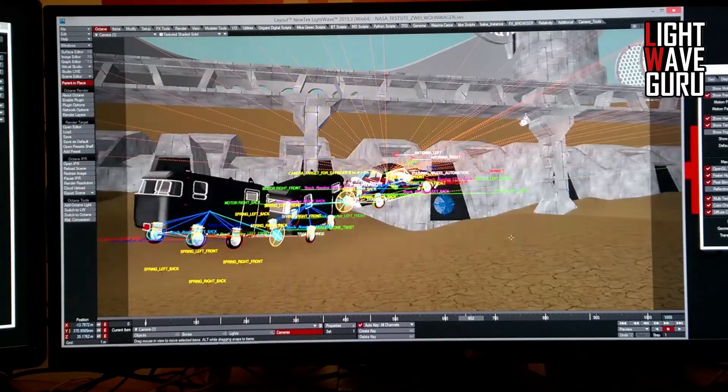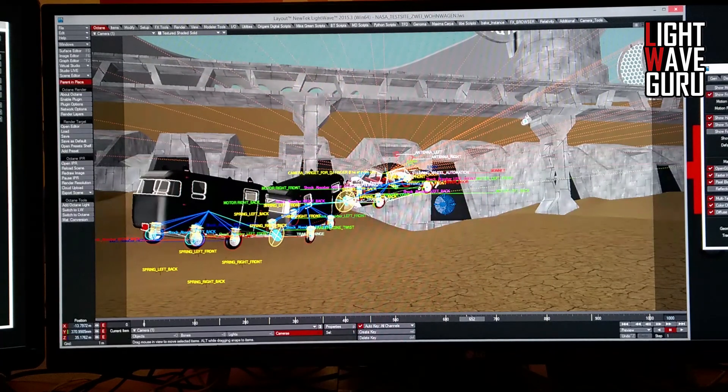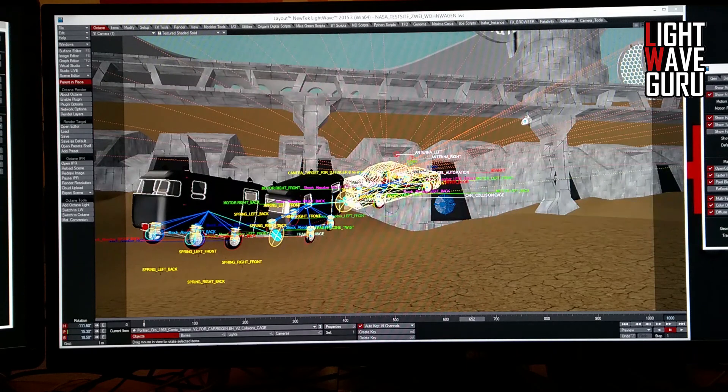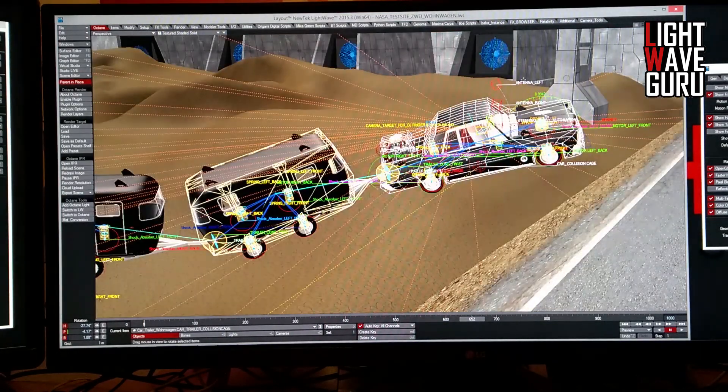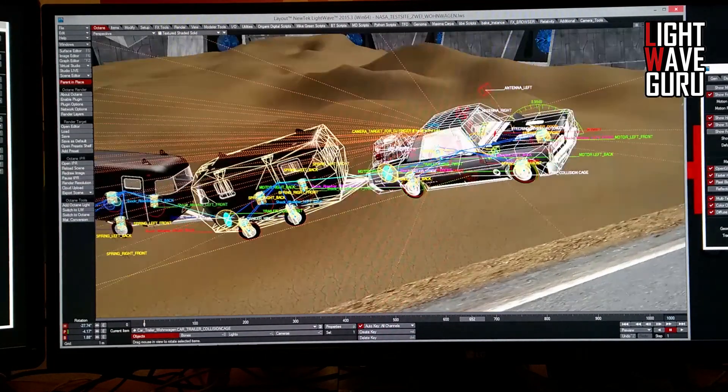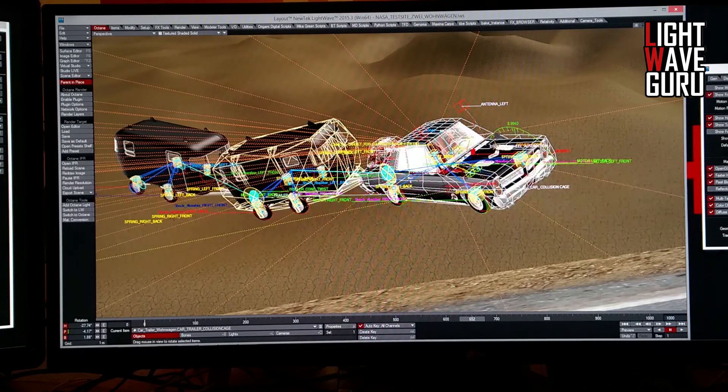I mean the collision cage — you can't see it but I can show it here. That's the collision cage for the car. And this is the collision cage for the trailer. This low-poly collision cage works perfectly to kick everything out of the way.